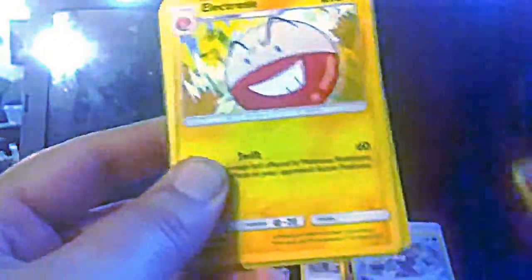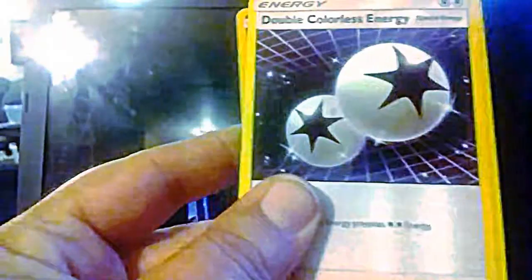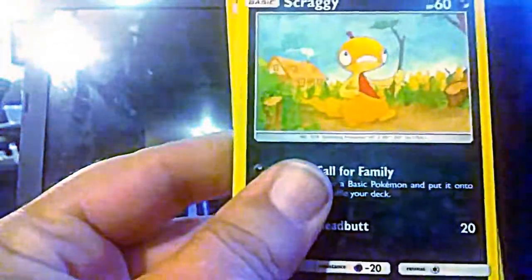I will save the Mew for last — let's go with Mewtwo. Another Energy, Electrode, Great Ball, Double Colorless Energy, Puzzle, Tauracat, Scraggy, Qwilfish, Torkoal, River Cell, Purloin, and a Latios.